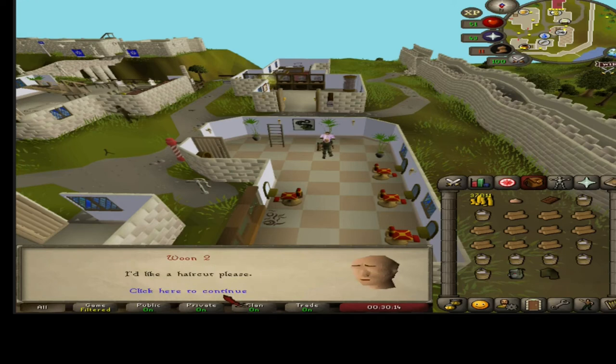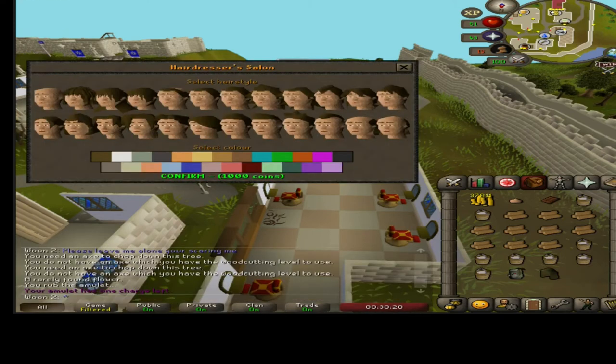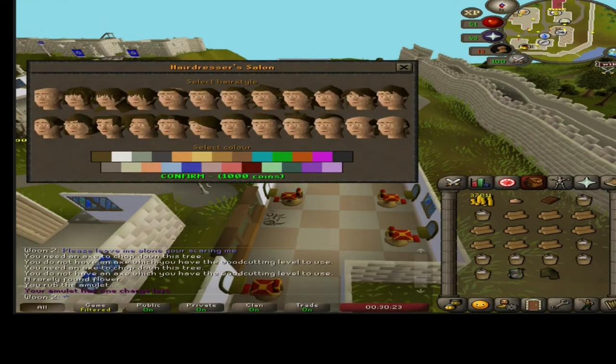Say 'I'd like a haircut please.' Then you get to this screen here — these are all the haircuts you can get for your character. I'm going to pick this one because that's my hair in real life. Then once you've done that, select a colour, like this one, and click confirm.